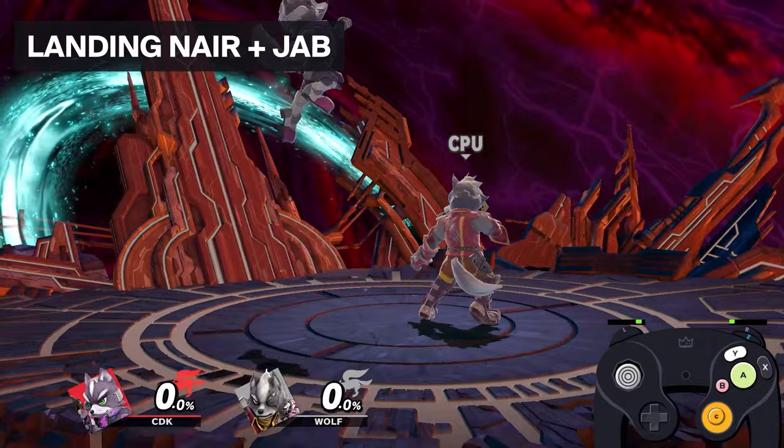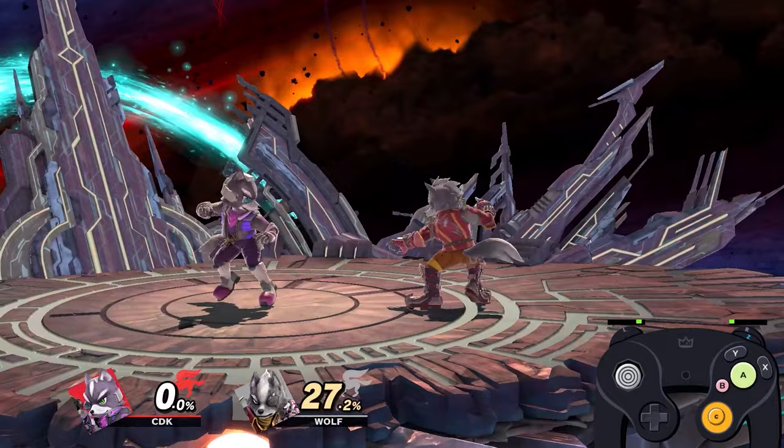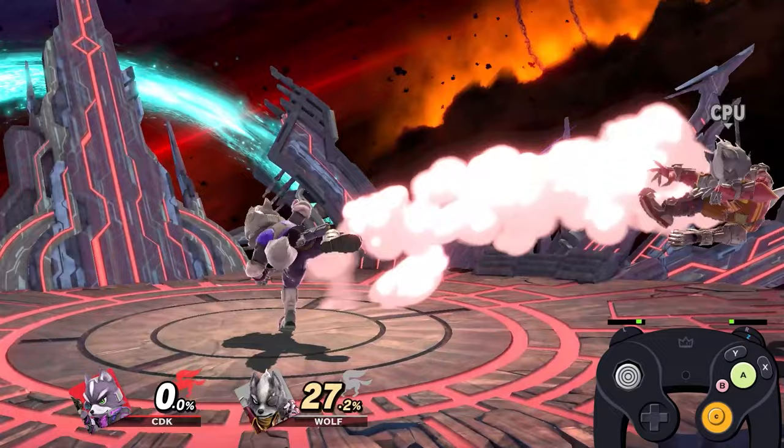First we're going to be going over the zero to thirty percent combo range, starting off with nair. First up on the nair list we have nair to jab at zero percent. This is a strong zero percent combo — it's very safe on most characters because you're landing on them with strong nair, and it does a good amount of damage. You could do anywhere from 20 to 27 percent.